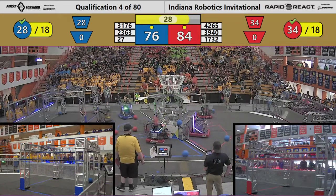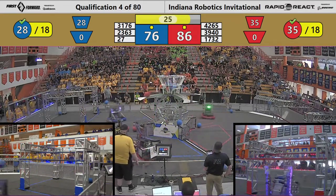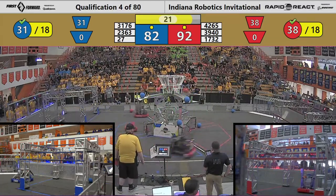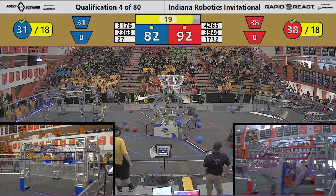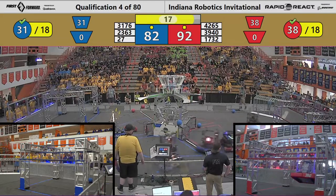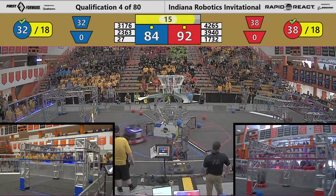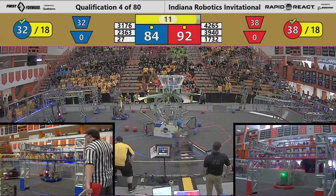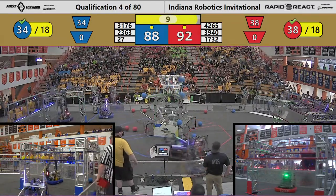For the Blue Alliance, the first at the hangar was team number 27 before backing out. Action now in the Red Alliance hangar — team number 3940 begins their climb. That's Sabretooth on the high rung, reaching now and grabbing onto the traversal rung. They've got it!